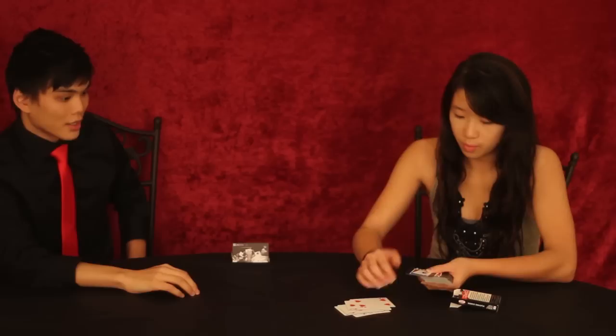What I want you to do is just go ahead and deal 14 cards, since you said the number 14. So deal it face up. 1, 2, 3, 4, 5, 6, 7, 8, 9, 10, 11, 12, 13, 14. And on the 14th card,